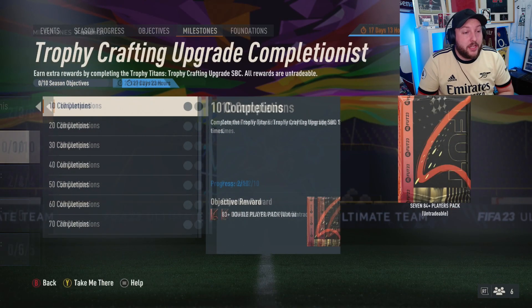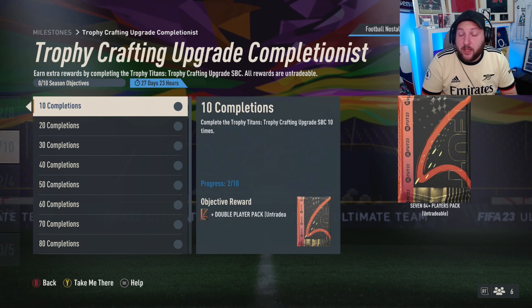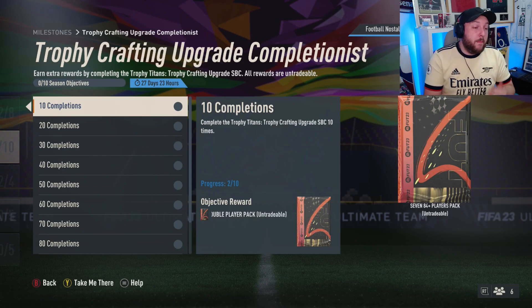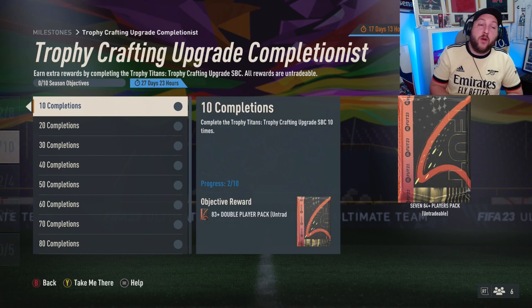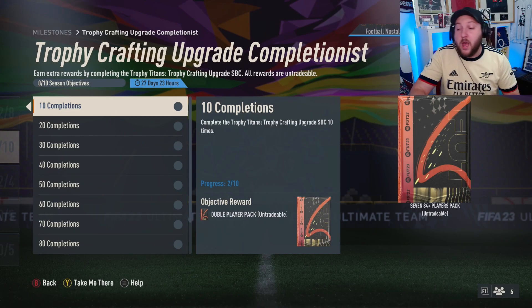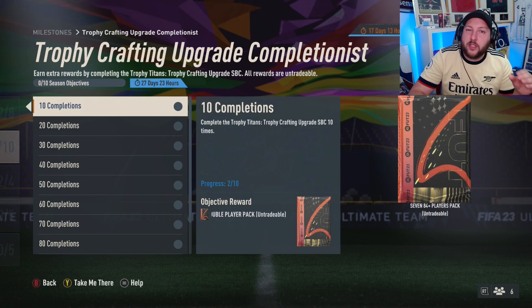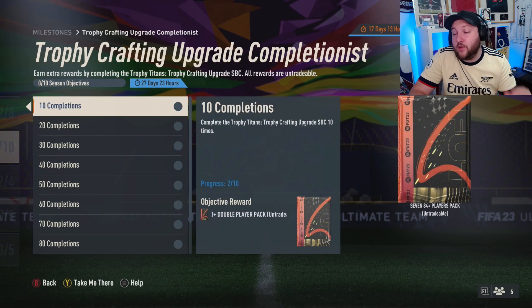We get ourselves another card here, and going back to the objective — this is how you know you've done it completely right. You want to keep going back to the milestones and checking: we have two of ten. If you have any questions comment below. I do a lot of videos on how to complete objectives and grind SBCs, and I open up every single one so you can see what I get and decide for yourself. The bronze path method video will be out within the next half hour — catch you in the next video.